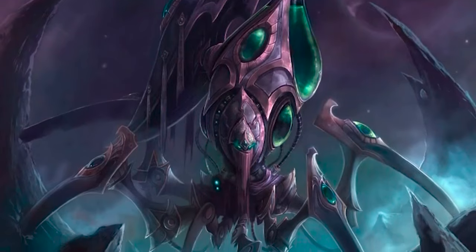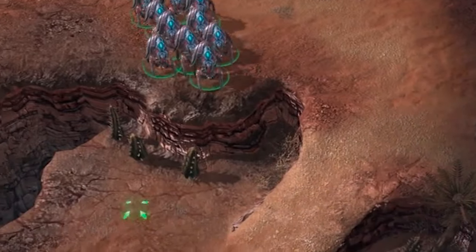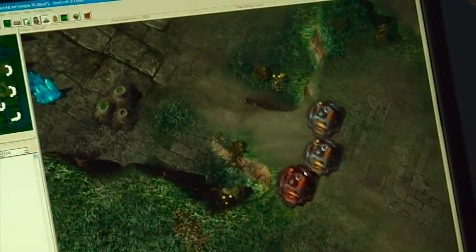For instance, the Stalker is a basic mechanical unit that can shoot ground and air. However, it now has the versatility of a blink ability that gives it a short-range teleport. You can use it offensively in chasing units, defensively in jumping across chasms, or — if you have vision up a cliff — you can use your guys to bypass someone's entire choke, move up a cliff, move around the backside, and surprise them. There are some really cool dynamics.